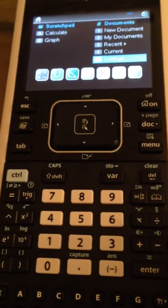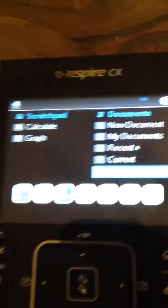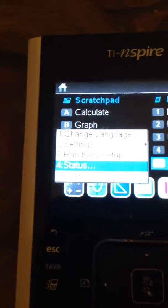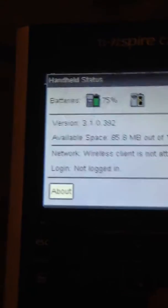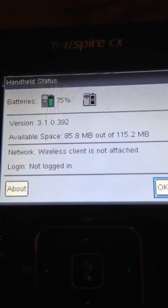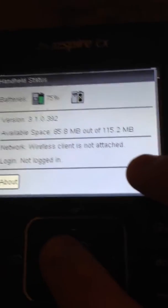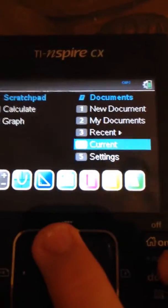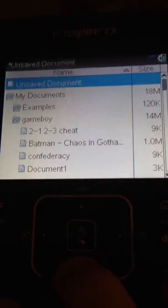Hi! This is the TI-Nspire CX. It's on firmware 3.1.0.32.392 — basically version 3.1 — and that's the version you have to have to install NDLESS.